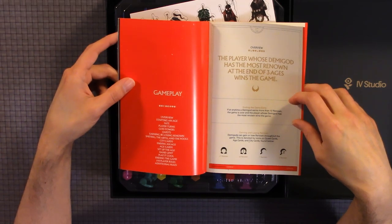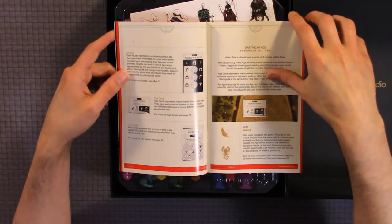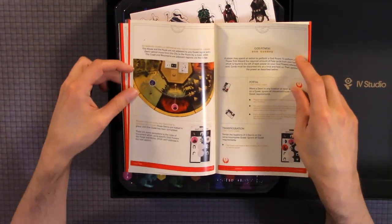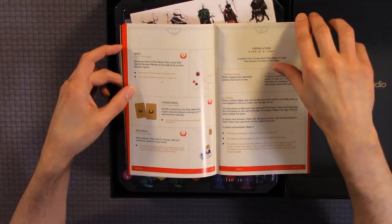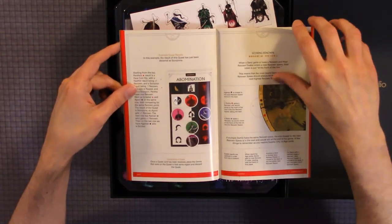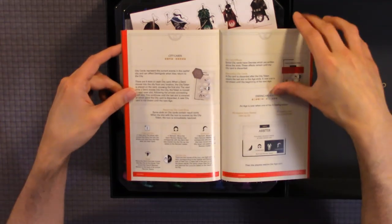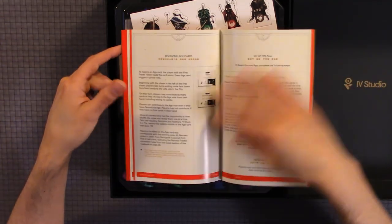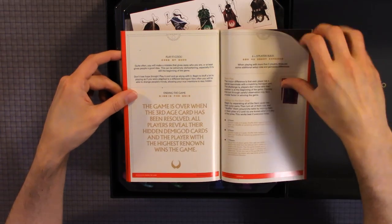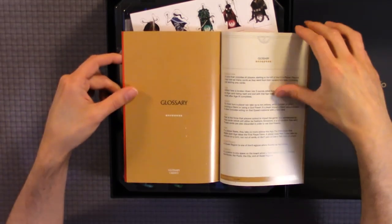Gameplay: the player whose demon god has the most renown at the end of three ages wins the game. Sections include starting age, player turns, god powers, smite, quests, score and renown, smite of the abyss and the pools, city cards, end of age, resolving age cards, set the age, hand limit, and six to eight player rules.